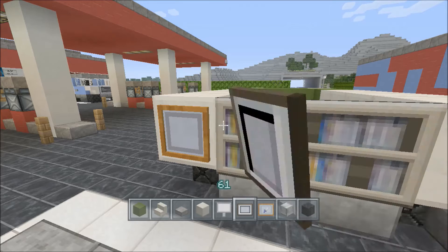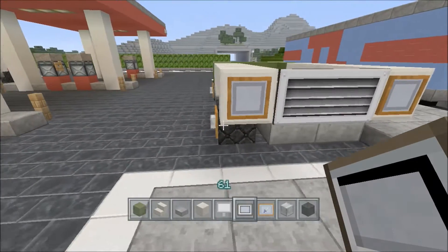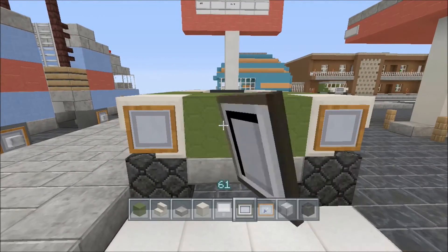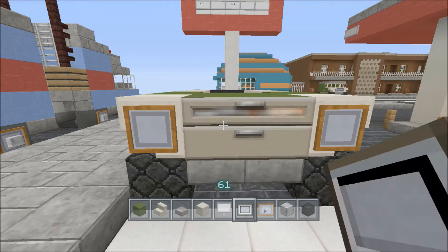We're going to use those signs as a place for the painting to sit. I'm looking for the right painting — there's one that looks like a vent that I'm going to use. That's going to be on both the front and the back of the vehicle, so that it looks like the tailgate on the back and a nice air intake for the hood on the front.